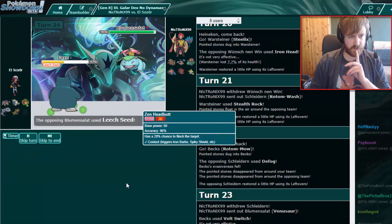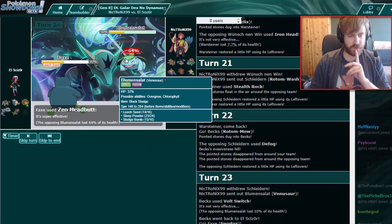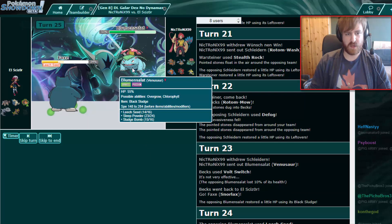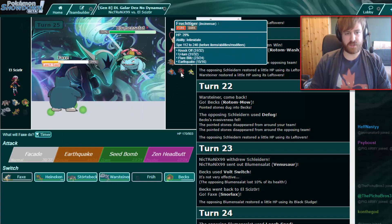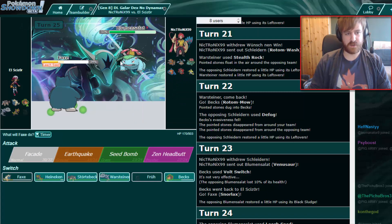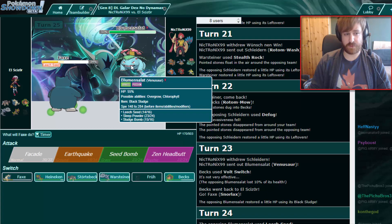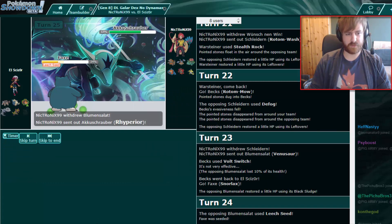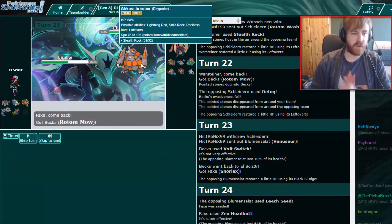Let's go for Zen Headbutt which should do a good amount of damage — it definitely puts this thing in range for basically anything. Nice! Now he's either switching into his Incineroar or his Jirachi. I don't think he'll have Protect because Zen Headbutt will kill him from here. He could go for Sleep Powder as well — let's double into the Rotom. Nice — that worked out in our favor.